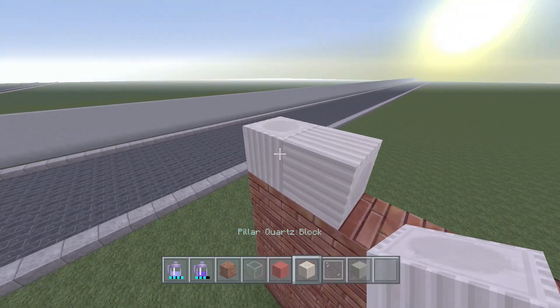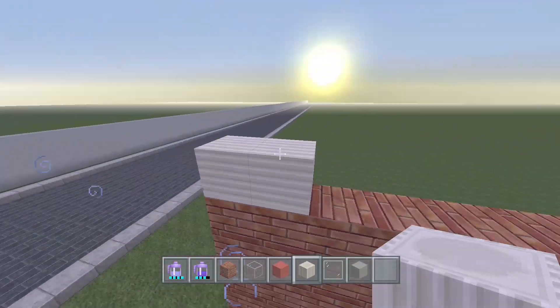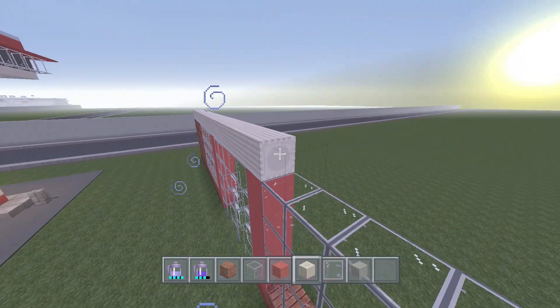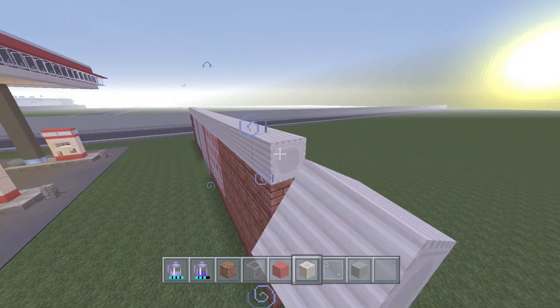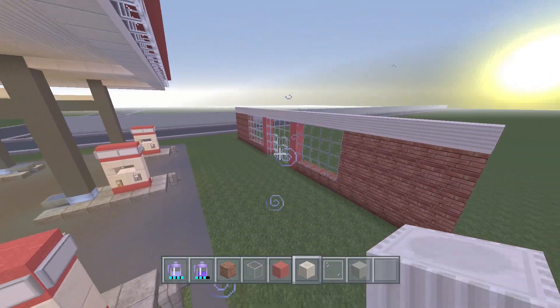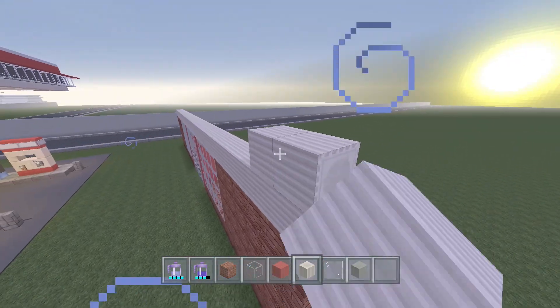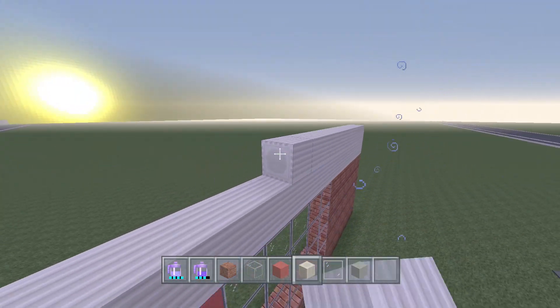The pillar quartz blocks will start on the ends placed sideways, coming all the way over to the other side - across the glass and everything else. Your pillar quartz should rest on top of everything. Stack this two tall, so you should have two pillars of quartz on top of your brick and glass.